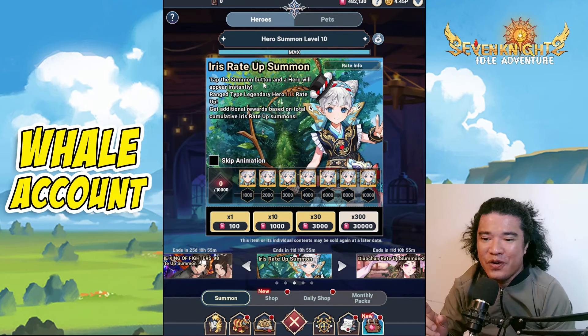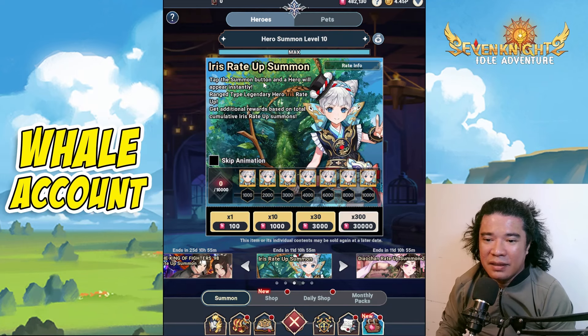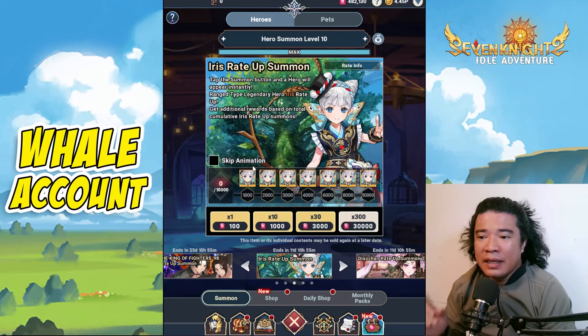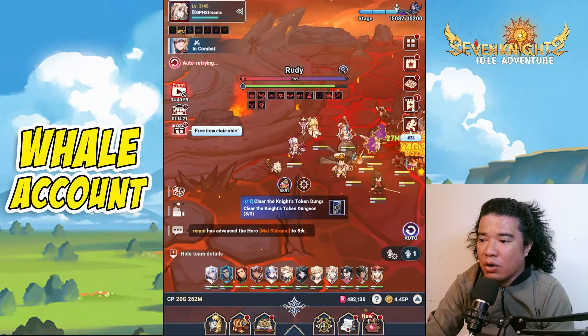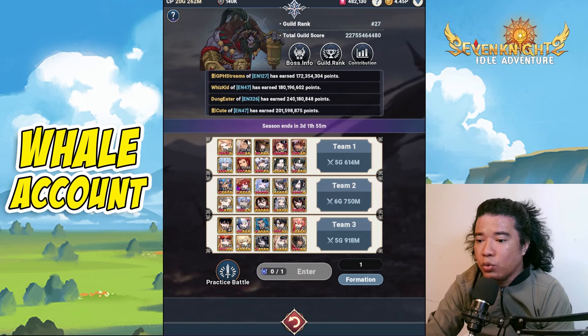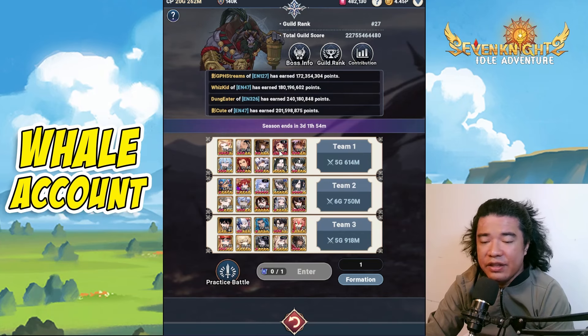Among these three heroes, I would suggest getting Iris. For low spenders, free-to-play, mid-spenders, krakens and whales, I suggest getting only one copy because next week or the week after we will have some new heroes. I'll get only one copy. I currently have 482,000 rubies. I will use Iris only on the guild boss. I'll set her up in one of my guild battle teams — either first or second team, since I already have Mulan on my third team. I'll show my setup in the next video.